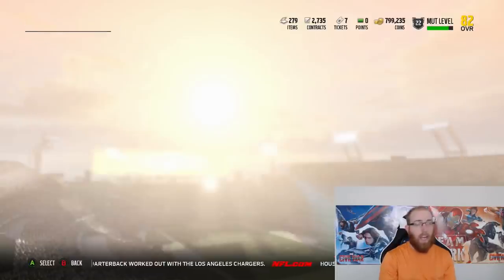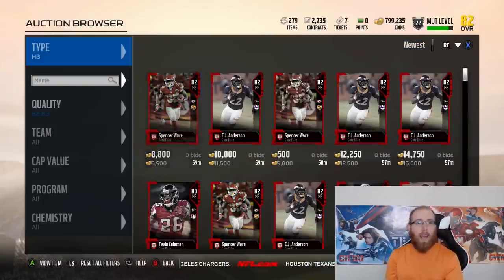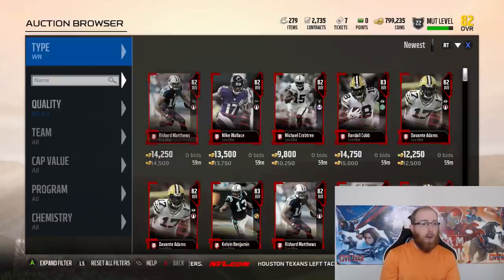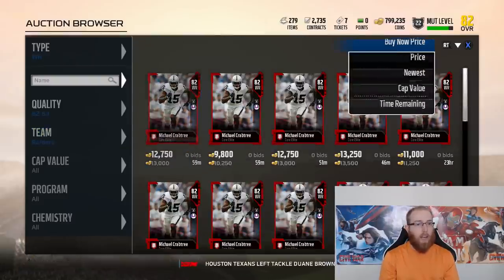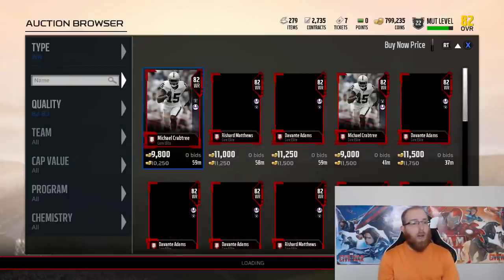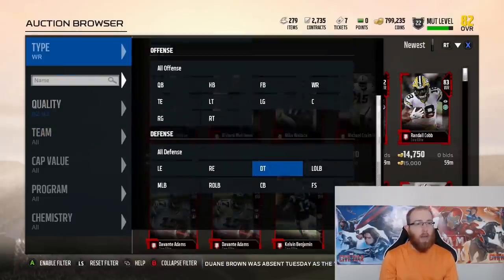I've got five free auctions. If you're doing solos or playing head-to-head and you're a no-money-spent kind of guy, I would encourage you to get on the auction house, overprice some cards, and then go play a game and come back and rinse and repeat. If you want to not spend money and make a really good team, it's a really good method — it will make you a lot of coins.